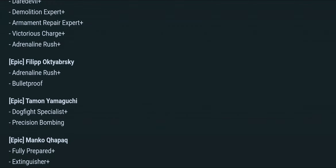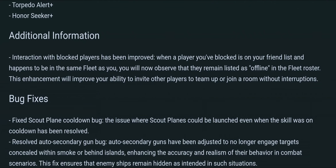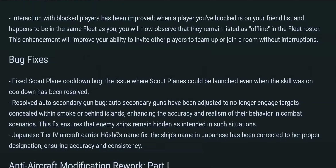Additional information: interaction with blocked players has been improved. If you block somebody and they happen to be in your fleet, you won't be showing your online status to each other. Bug fixes — there's a fixed scout plane cooldown; apparently it could be launched even when the skill was on cooldown, which I wasn't even aware was a bug.